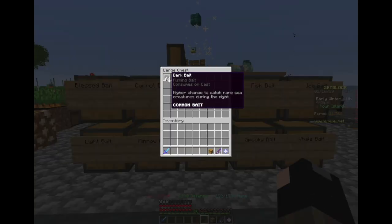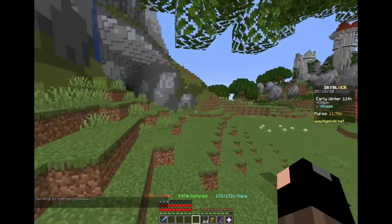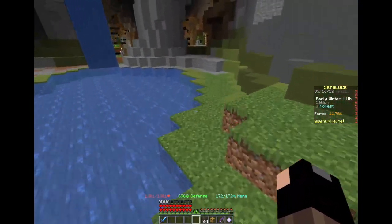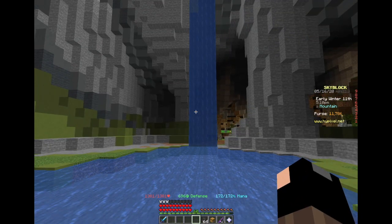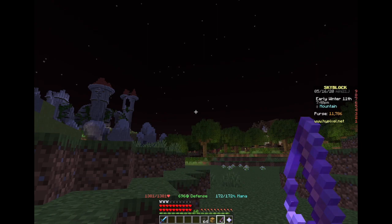For dark bait, it has a chance of catching sea creatures during the night and is made by using raw fish combined with black ink or squid ink. When you're using dark bait, odds are it's probably not dark out — it's light. So you might just have to wait until nighttime if you're doing a video. But if you're a normal person, you might consider using light bait during the day and dark bait at night.